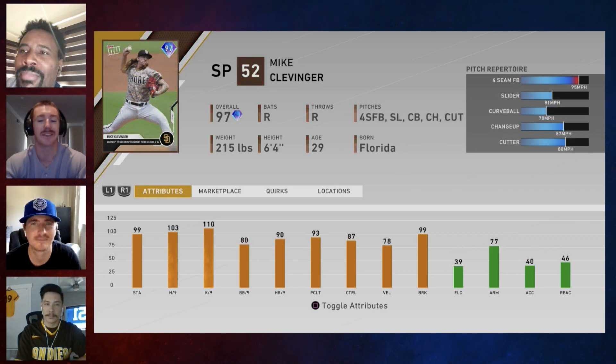Mike Clevinger — again, we're getting another pretty big name, a pretty big starter, who is the newly acquired San Diego Padre. 103 H/9, 110 K/9, 80 BB/9. Four-seam, slider, curveball, changeup, cutter — not bad repertoire. Velocity is going to be 95, 96. Not a bad card at all.